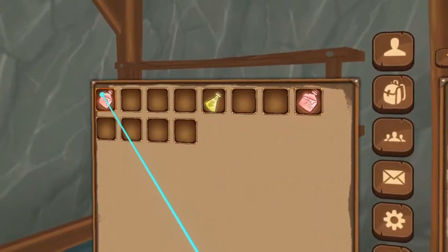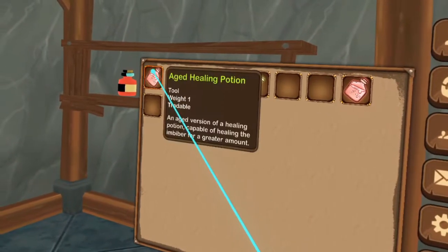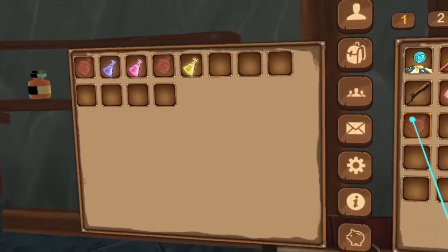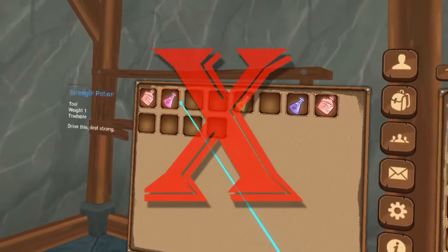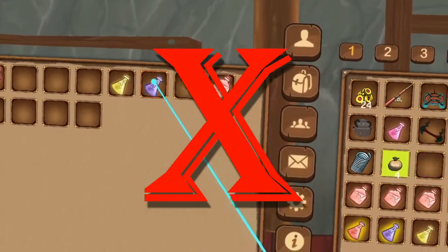Each potion has its own aging timeline, so you'll need to experiment with different lengths to find the perfect timing for each. If you leave a potion on the rack for too long, it will overage and become ruined. If you move potions around in the chest, or remove a potion from the chest before the process has finished and then put it back in, the aging process will reset.